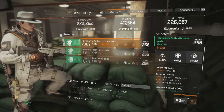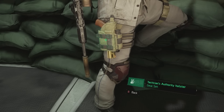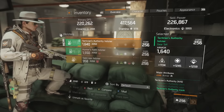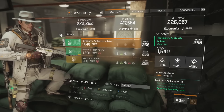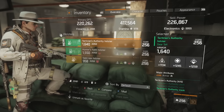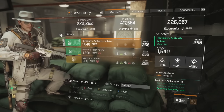Last up is the tac holster — very straightforward. You're looking for the highest possible main stat rolls in all three categories, primarily electronics for this build. You want the highest possible armor rolls both on the base piece and as a major attribute. It's very straightforward to find a good holster for any given build.